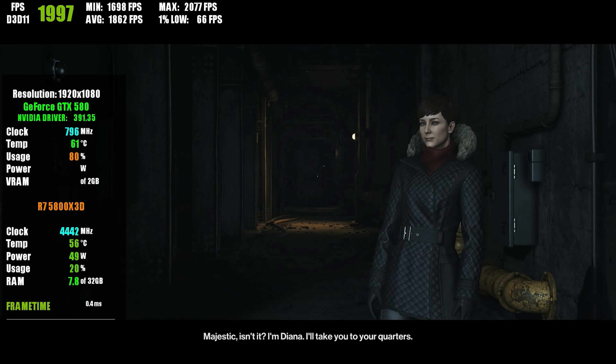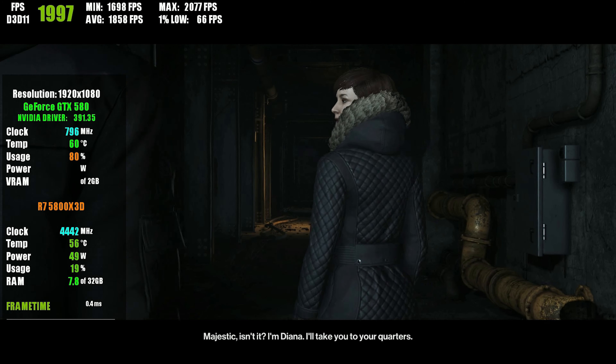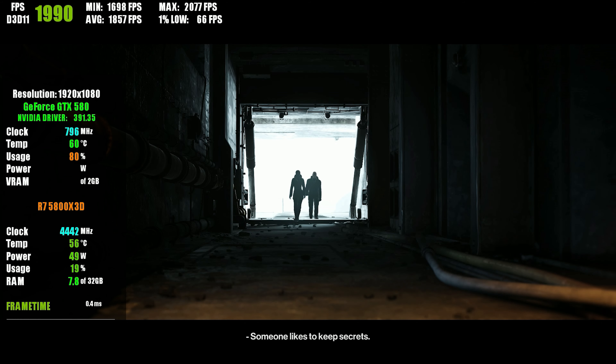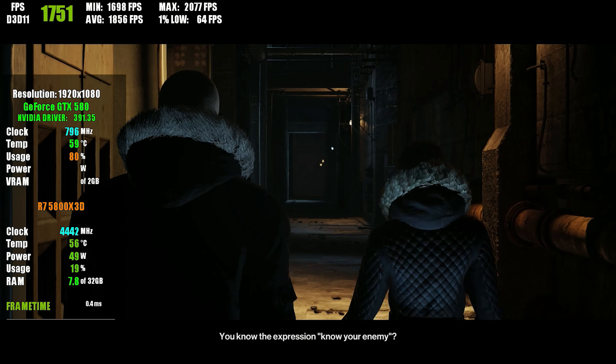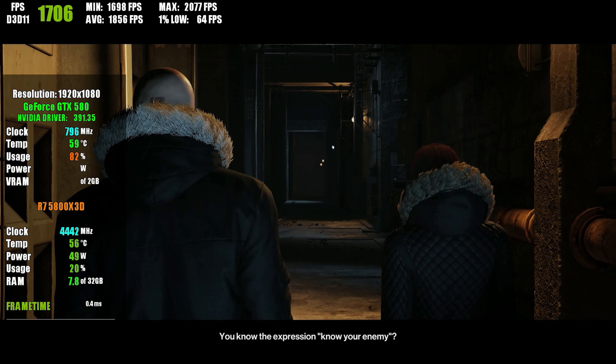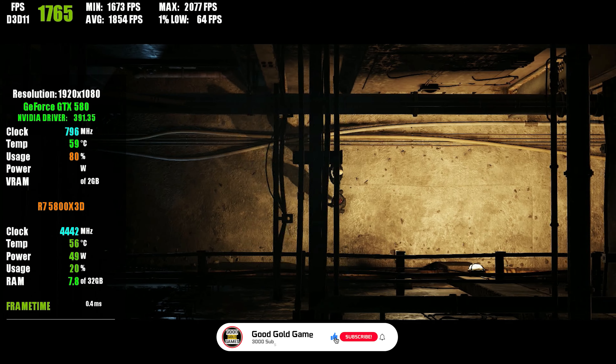Majestic, isn't it? I'm Diana. I'll take you to your quarters. Someone likes to keep secrets. Secrets are our stock and trade. Besides, from what I hear, you have a few of your own. I'm not like you, in case you're wondering. I'm in the Handler Program. Agents and Handlers work in Unity. You know the expression: know your enemy. Well, that part is my job.